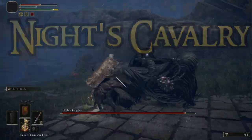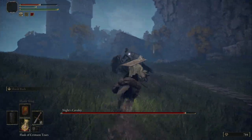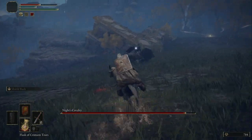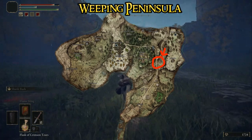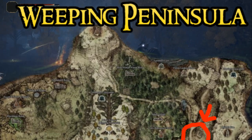This terrifying wraith upon his steed will have you shaking in your plate boots at first, but trust me, he isn't that bad and is worth taking down for this insanely good ability. First I want to show you how to get to the Knight's Cavalry and his location. Just make sure that when you arrive, you check out the campfire here so you can rest and make it nighttime, as he only appears at night.